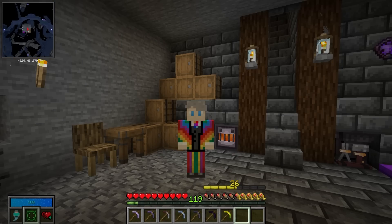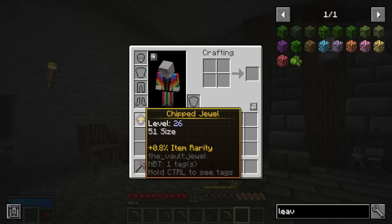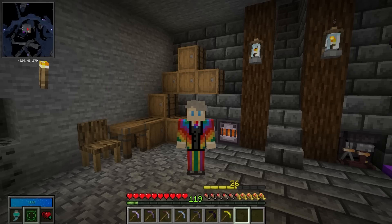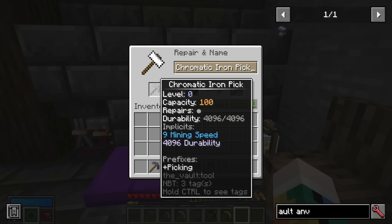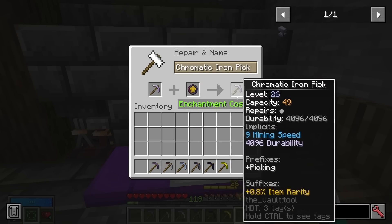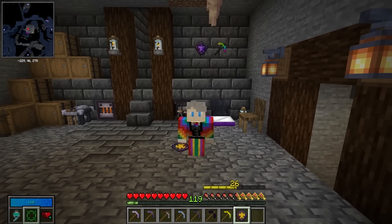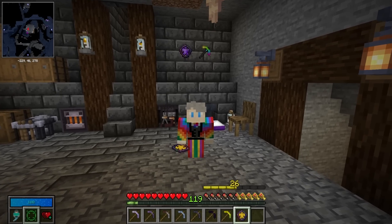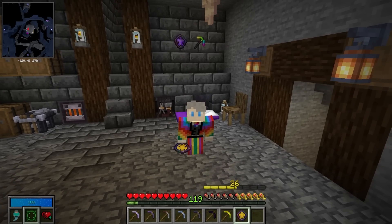There are three aspects to every jewel: quality, attributes, and size — and size is very important. A chip jewel might be size 51, and that 51 comes off your capacity when you add it to a pickaxe. If you add a size 51 jewel to a chromatic iron pickaxe with 100 capacity, that leaves 49 capacity for another jewel. If the jewel is higher than remaining capacity, you can't add it. Basically, the smaller the jewel the better as it uses less capacity, and the higher the pickaxe's capacity the better, as it can fit more jewels. In early game you'll likely need multiple tools; later game one pickaxe can do everything.